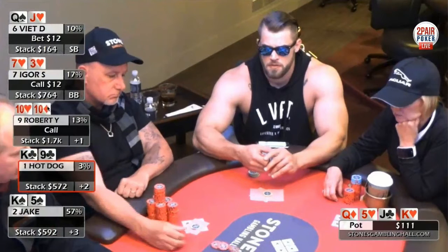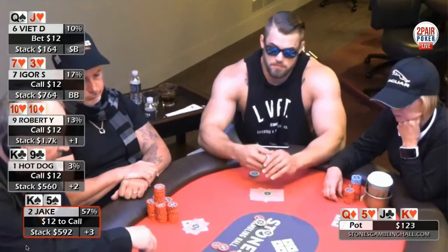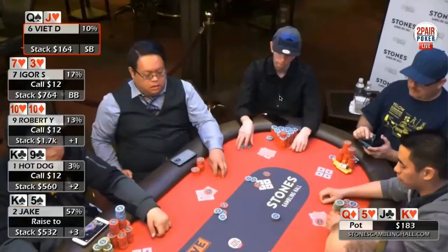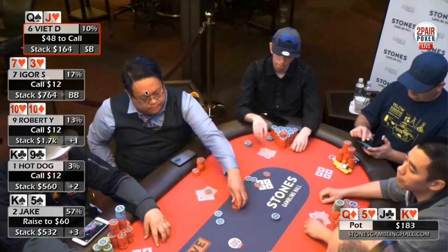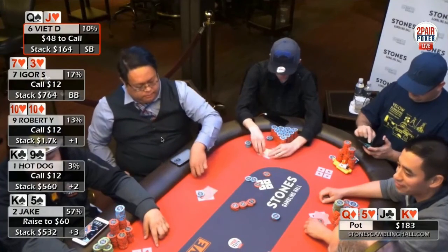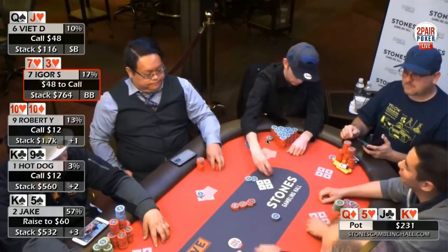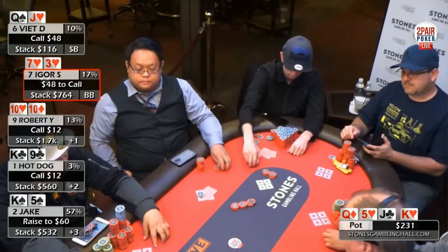When this guy bets 12, this guy calls 12, pre-flop raiser calls 12, this guy calls 12 — I'm probably going to bump it up to at least 85 if not 100. Jake decides to raise it up pretty small; he makes it 60. The small blind Viet calls, which is very surprising given he flopped top two — you'd expect him to just move in with this stack. That's going to bring in Igor who's got a small flush draw; Robert Y finally folds.